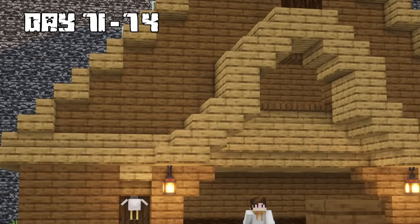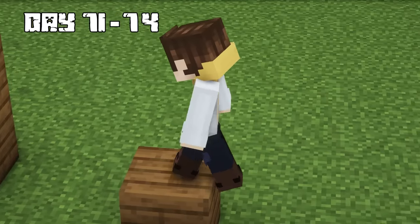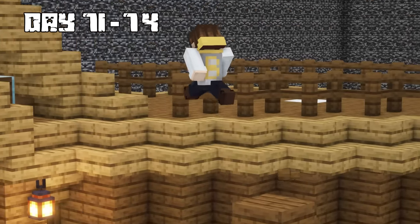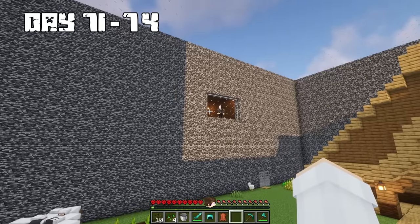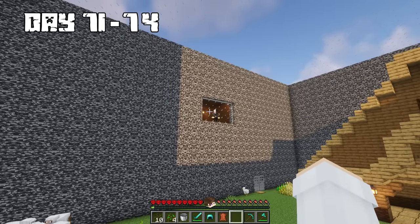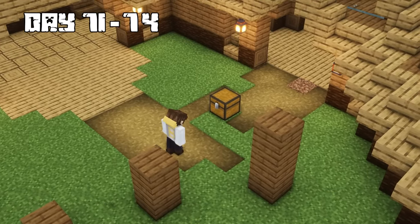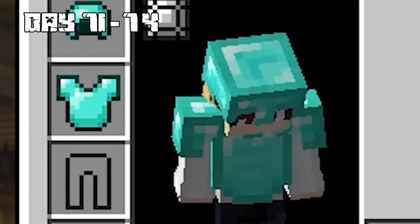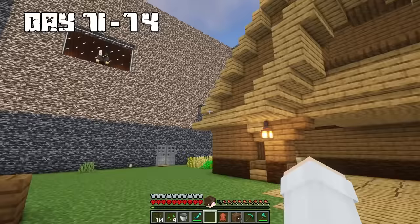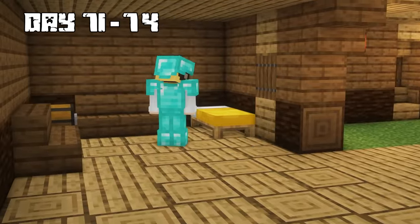On days 71 through 74, I got back to the main room — it was surprisingly quiet. The Puppet Master had a surprise for me. Look around, Bronzo — I have something special for you. I started looking inside the chest and found the rest of my diamond armor to match my helmet. Even though I felt suspicious, I was too tired, so I grabbed the armor and went to bed.